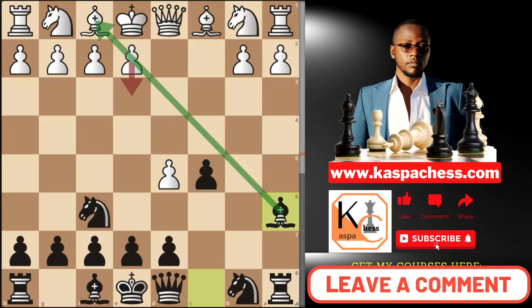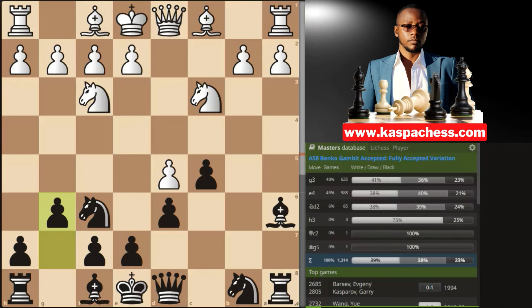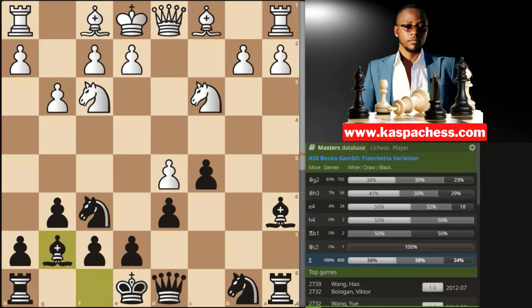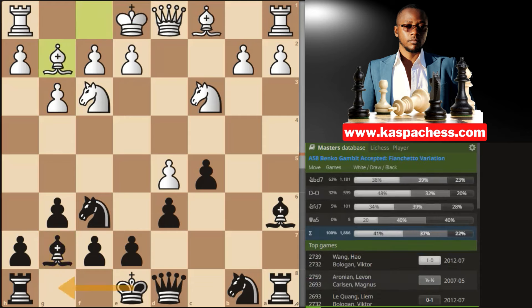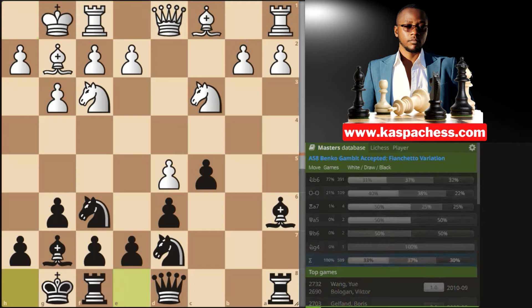From here, White normally plays Nc3, after which you can simply go pawn to d6. e4 is still playable. The most common move here is Nf3, after which Black normally goes g6, then White plays pawn to g3. The idea is to fianchetto the light-squared bishop like this and castle short. For example, after Bg7, then Bg2, castle short, or first play Nbd7 so that after castle short, Black can finally castle short.